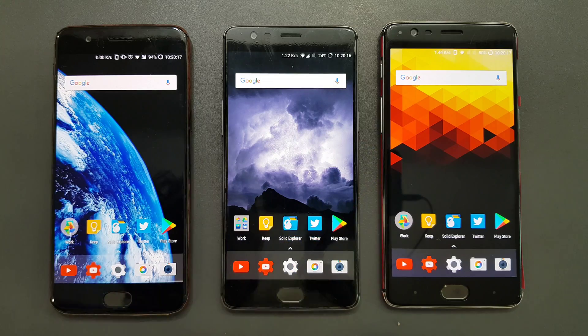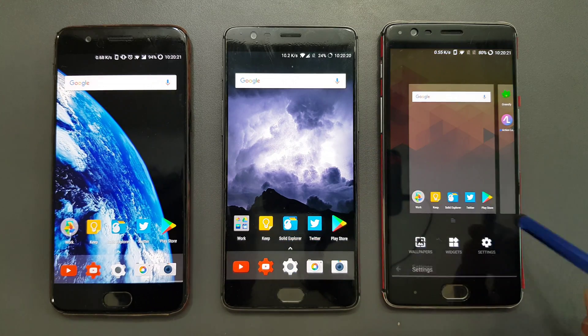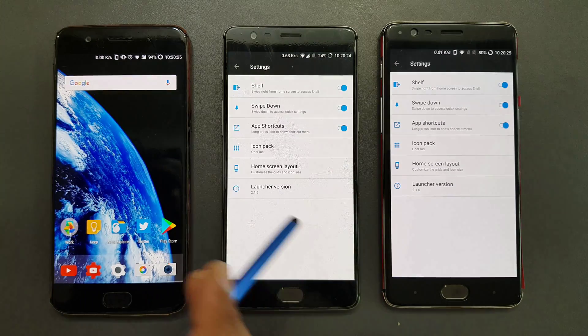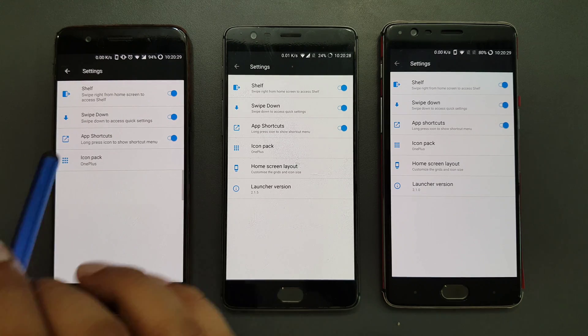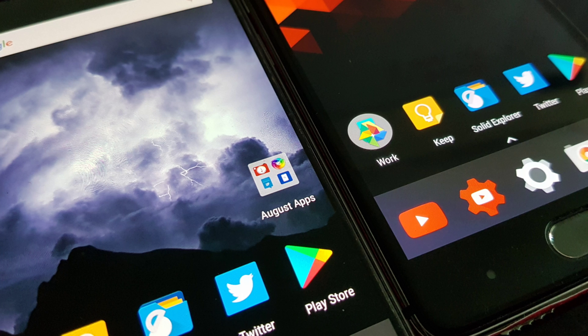This is a OnePlus 5 and this is a OnePlus 3 with the old launcher. The old version is 2.1.0, and the new one you can install is 2.1.5. Comparing with the official OnePlus 5 launcher, that is again 2.1.0 with some different minor version numbers. So there are a couple of new features coming in this launcher and we're going to see exactly what they are.